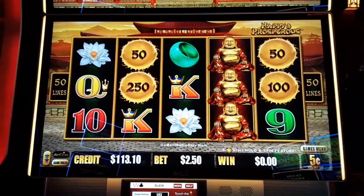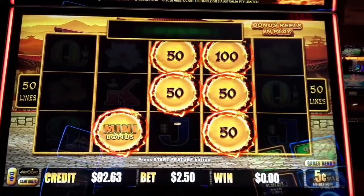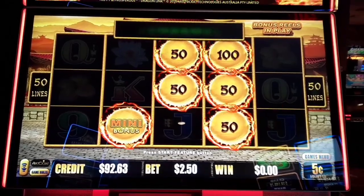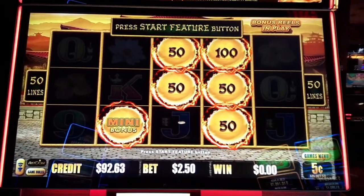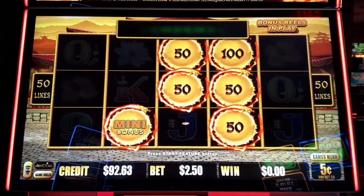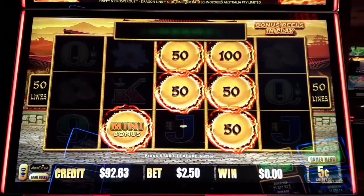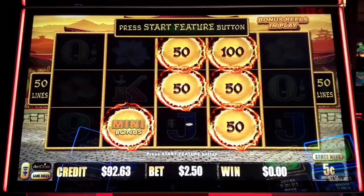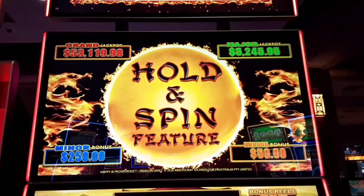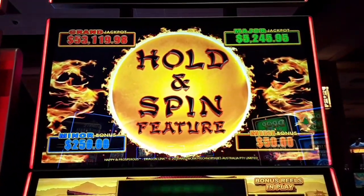Have a great day, keep Spinning and Winning. Cheers! Hi guys, Blaine here from Spinning and Winning Slots. I just sat down, put a $100 ticket in and look what we got — a hold and spin with a nice little mini on there for $50. We're playing $250. Nickel to Nom, $2.50 bet. Here's what we're playing for — I'm playing Dragon Link Happy Prosperous.